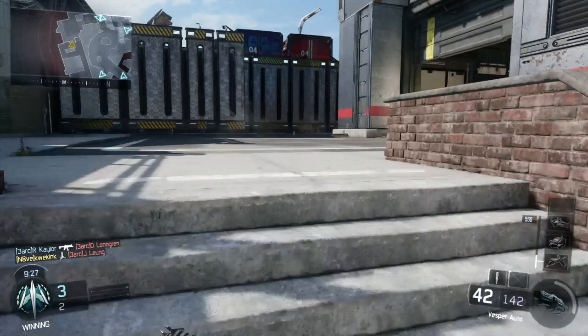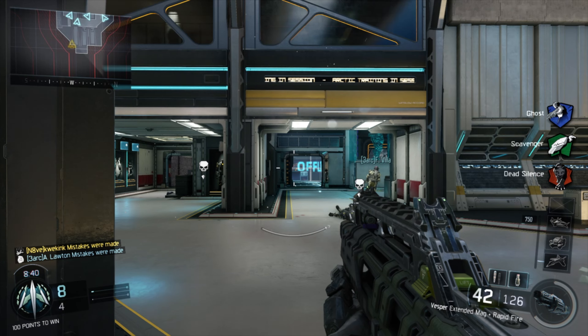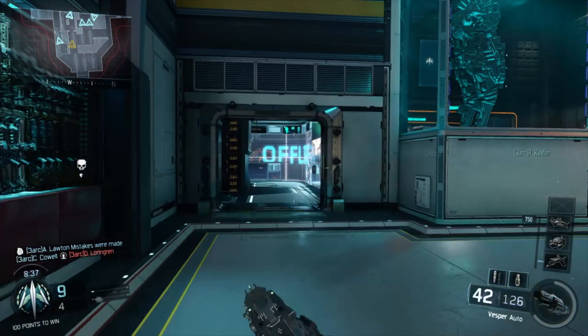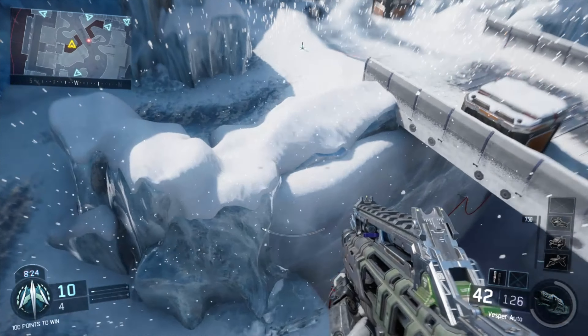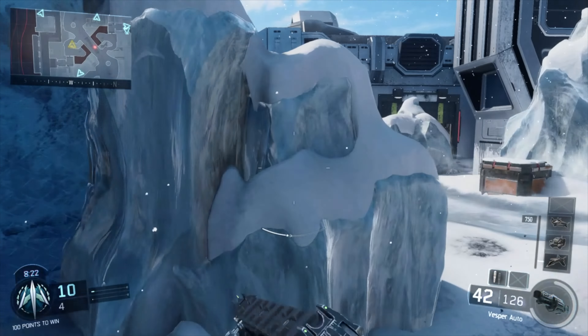Unfortunately, I put that up on the walls. Somebody's wall running. Oh, another kill. The only problem with that Vesper — and I think I actually have Rapid Fire on it — it just empties every time you pull the trigger, essentially. Didn't make that jump at all. As long as you don't have too many unfriendlies nearby, the gun emptying itself isn't too terrifying.